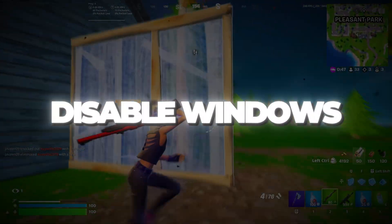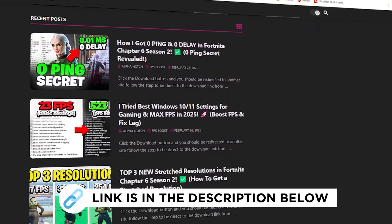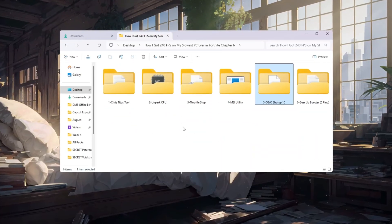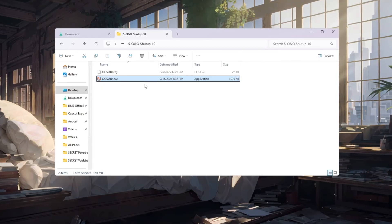Step 6: Disable Windows telemetry for better privacy and speed. You can download all the files in one pack directly from my official website — I've added the safe link in the description for you. Windows telemetry services constantly run in the background, sending data and collecting information. On slow PCs, this wastes system resources that Fortnite could be using.